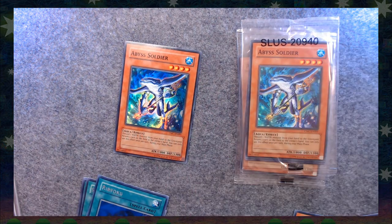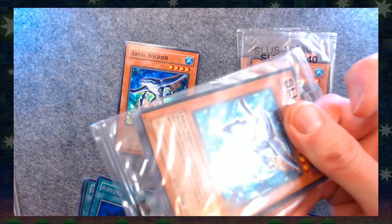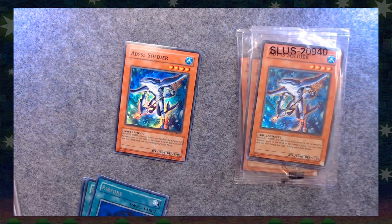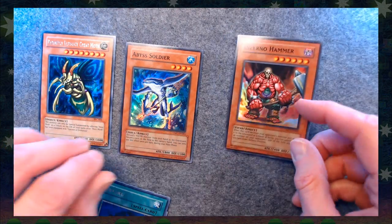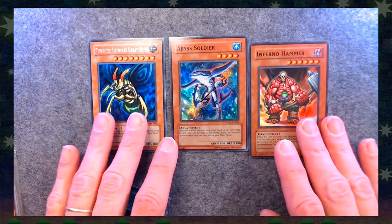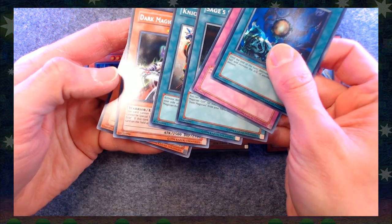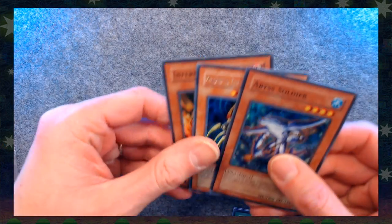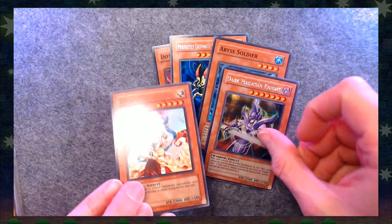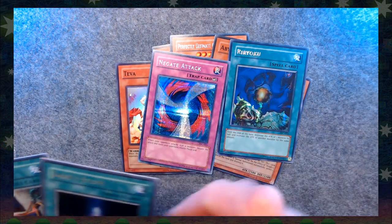I have the loose one with Abyss Soldier. It looks like there are three cards with a gray border on them — so I'm going to guess it's these three: Abyss Soldier, Perfectly Ultimate Great Moth, and Inferno Hammer. I'm not terribly familiar with Yu-Gi-Oh. All of these cards have a gray border on them, so that's not necessarily just those three. Could have been this one, Dark Magician Knight, it could have been Teva, or it could also have been any of these four.